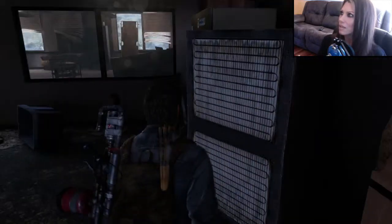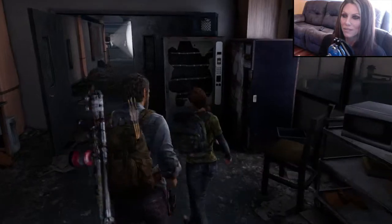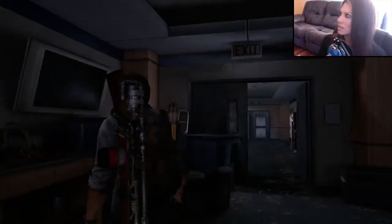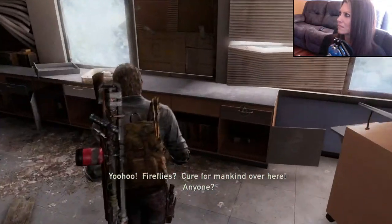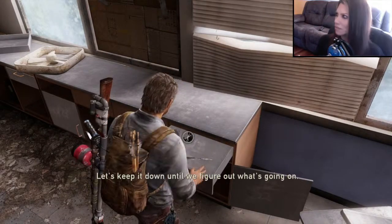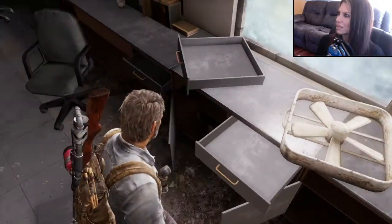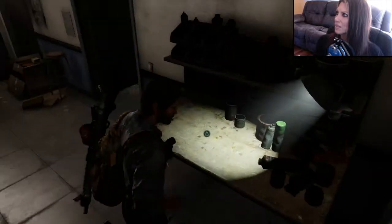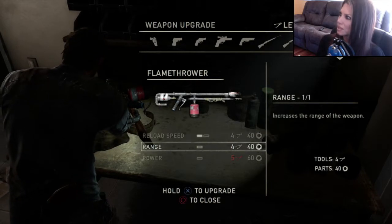We can upgrade our flamethrower. All those lovely weapons. Excuse me, Ellie. Like I said, there's so many drawers and things to inspect in this building. Look at all this stuff. Let's keep it down until we figure out what's going on. So many goodies. Here we go, let's upgrade it. Let's go right to the flamethrower.